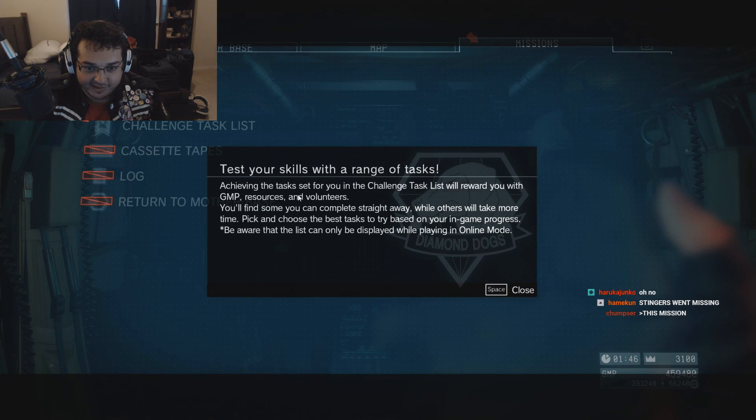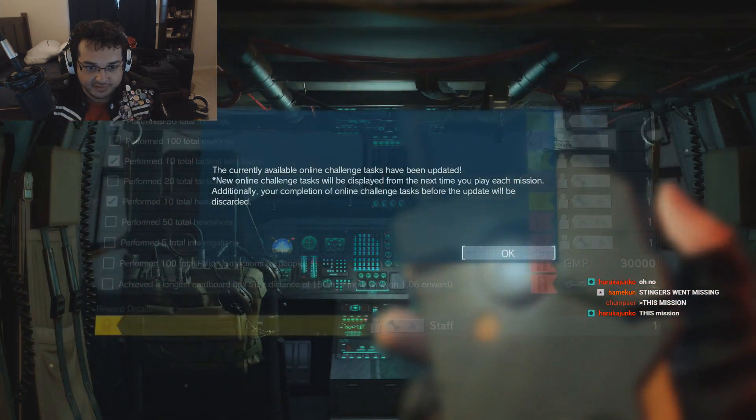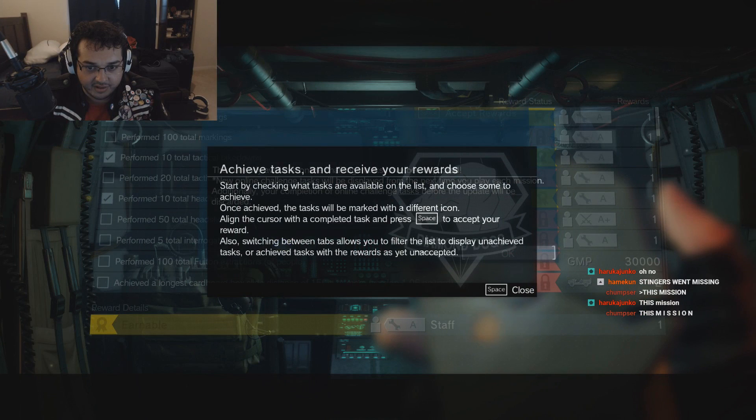Test your skill with a range of tasks. Challenge the list. Achieve tasks and receive rewards by checking what tasks are available in the list and choosing some to achieve. Once achieved, the task will be marked with a different icon. Align the cursor with the completed task and press space to accept the reward.